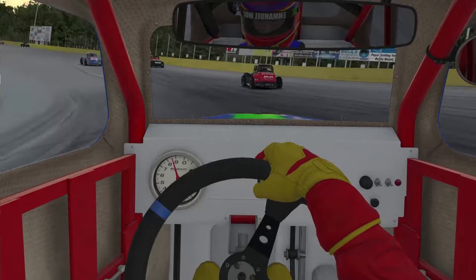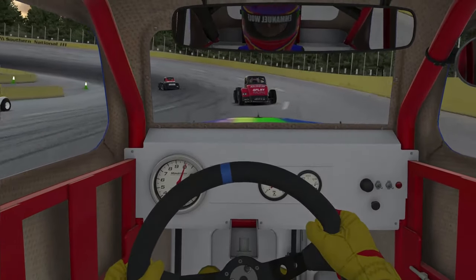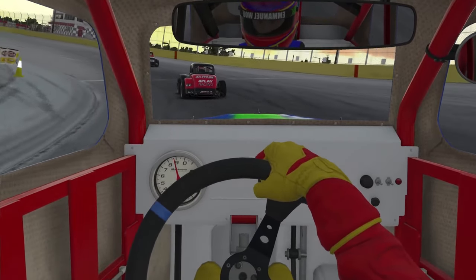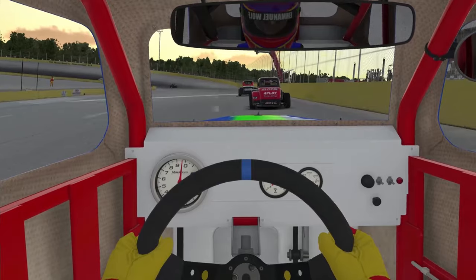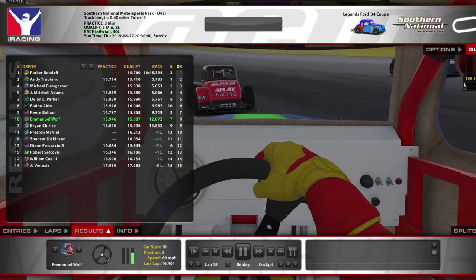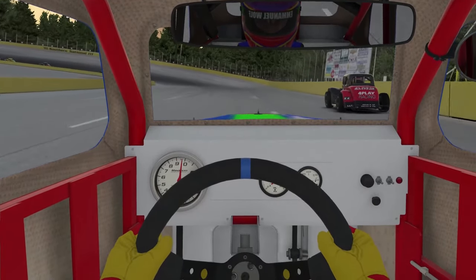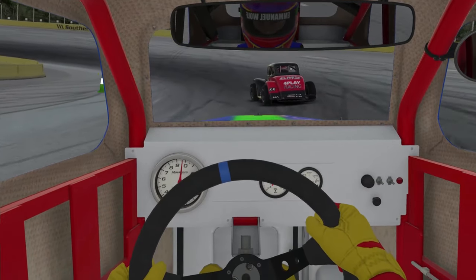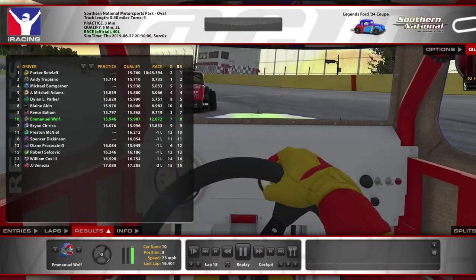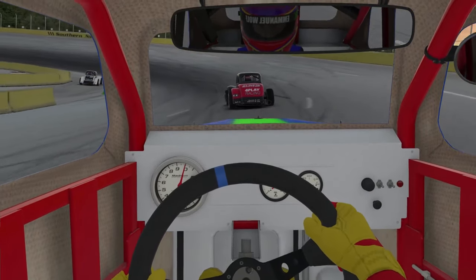Right here you can see those two guys up front — the 13 looks like he just self-spun, and he wrecks the guy behind him and loses positions. That gets us up to 8th position. Then the lapped car up there goes high to let us by, and now it's just me versus the 5. From this point on I don't think I gained any more positions.